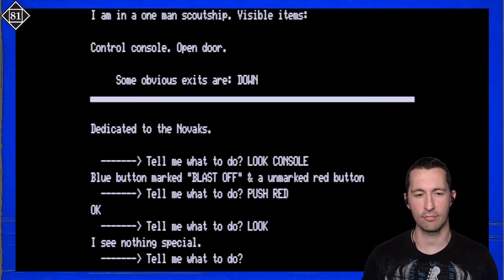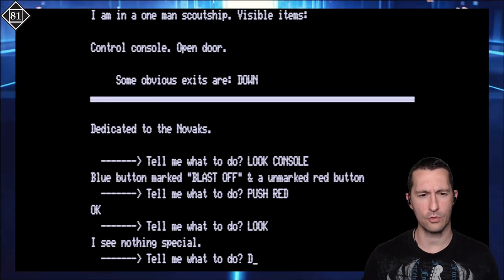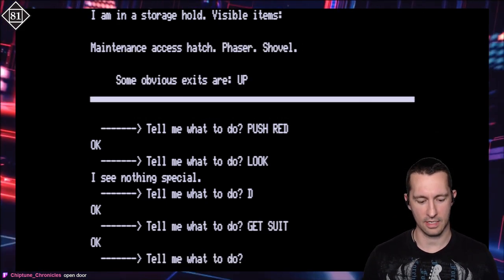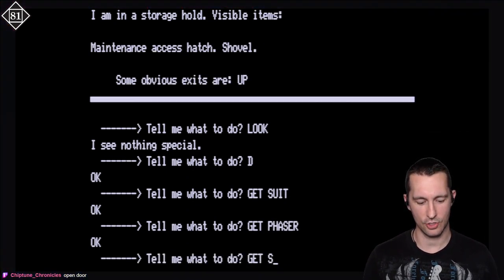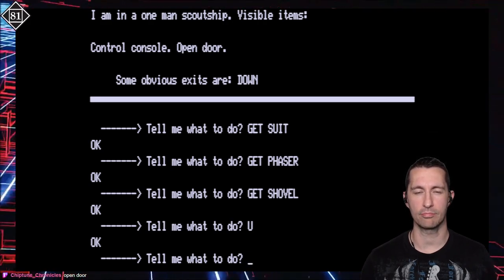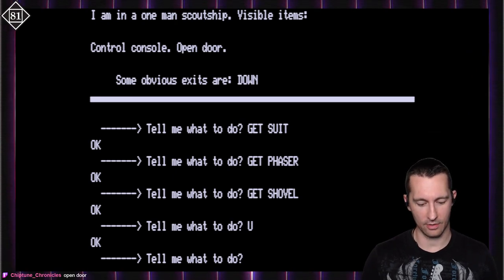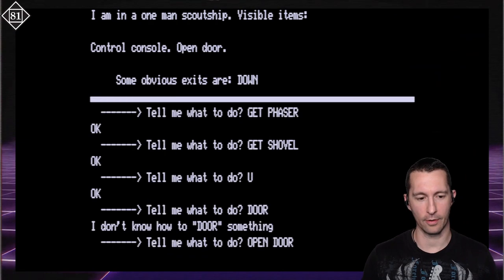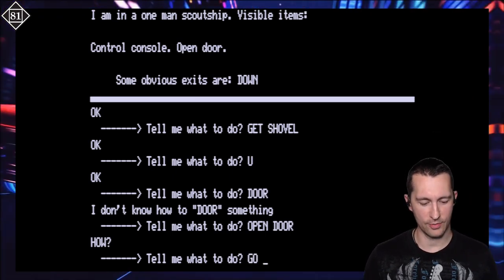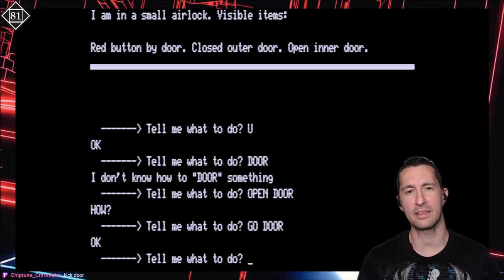Exits are down — let's go down. We have an open door, so we go down through that. In a storage hole — visible items are maintenance access hatch, spacesuit, phaser, and shovel. Get suit, got it. Get phaser, got it. Get shovel, got them all. Then we just go back up. I really like the simplicity — you don't need to type the whole word north or up and down because we've seen some text adventure games where you have to type the whole word, which gets really cumbersome. Open door — how? Push. Go door. In a small airlock with a red button by the door, a closed outer door, and an open inner door. So this is a sci-fi themed text adventure game, and the idea is you want to gather treasures and bring them back.